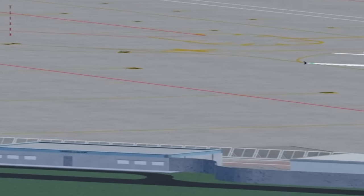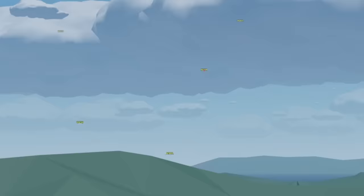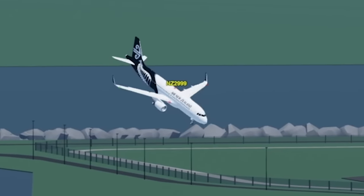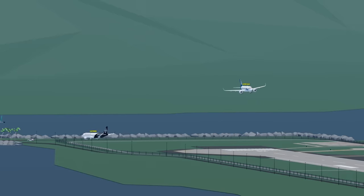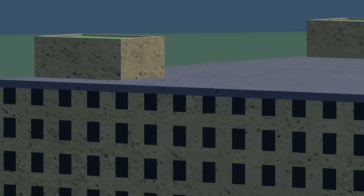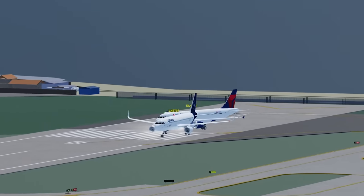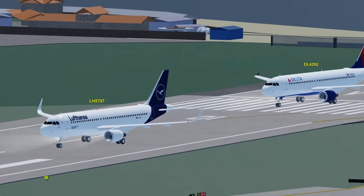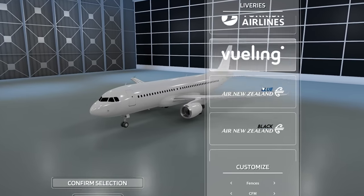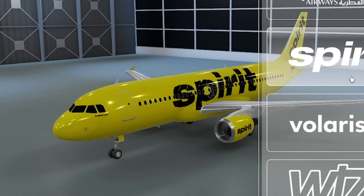We got five people coming in right now, all in A320s. We're doing some plane spotting. That guy looks lost — is he going to touch down? Perfect timing! Over here we got a dual takeoff all-in-one. Next thing we're gonna try is landing without it sucking. For that we're gonna pick Spirit Airlines.